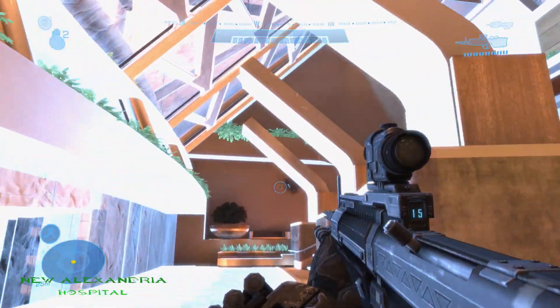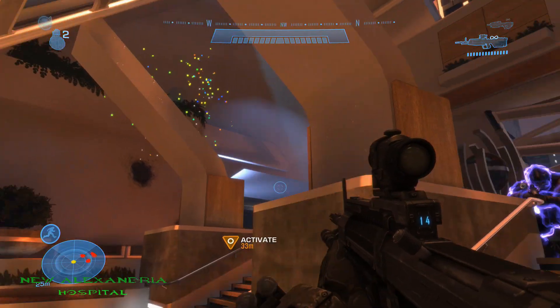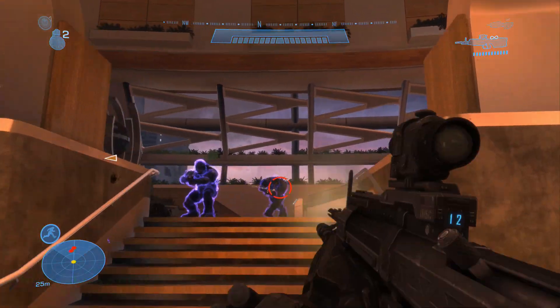The second Moa statue on New Alexandria is located inside the hospital. Once you head to the bottom, right above the jammer, you'll see it right there.